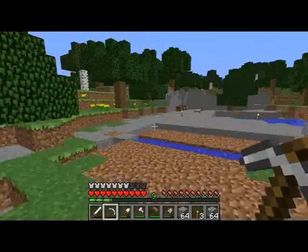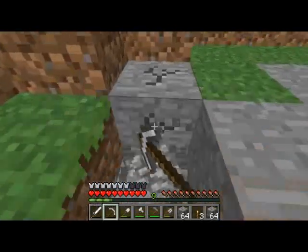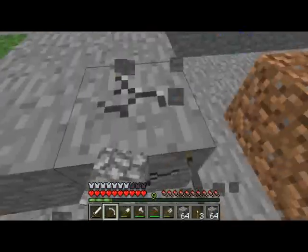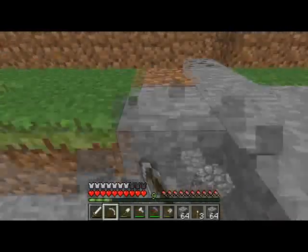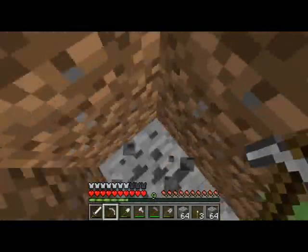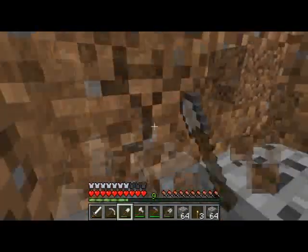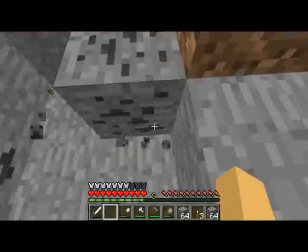This design I came up with, actually on my 1.3 server, and it turned out really good. I really like it. It's a log cabin with a little — greenhouse, that's what I was thinking of. There's a little greenhouse on the side.